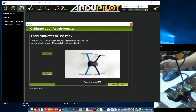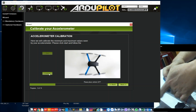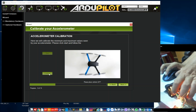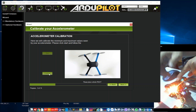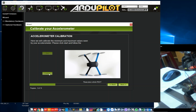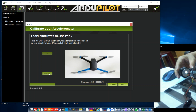Place vehicle on its left side and press any key. Pre-arm, RC roll not configured. Place vehicle on its right side and press any key. Place vehicle nose down and press any key.